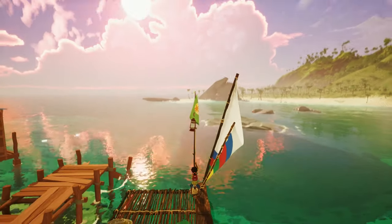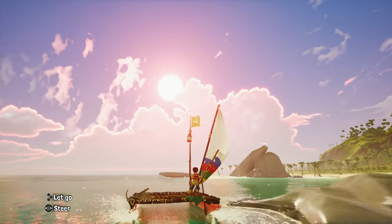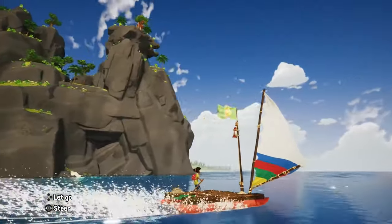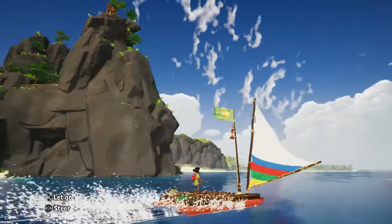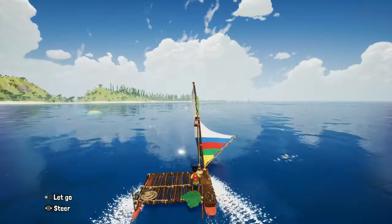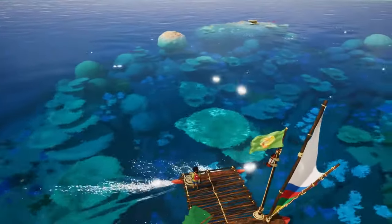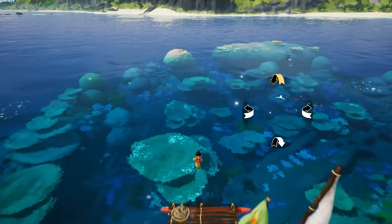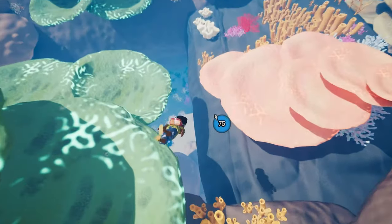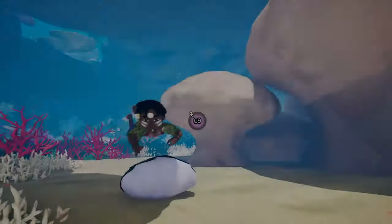Controlling the boat is fairly easy: you interact with the sail to control your speed and with the paddle at the back to steer — pretty straightforward. That cool rock formation is one of the many spots in the game inspired by the iconic landmarks of New Caledonia, recreated sometimes with a little twist. I spot a reef and stop to explore — and there's a pearl down there, used just like trinkets to unlock cosmetics for Chia and her boat.